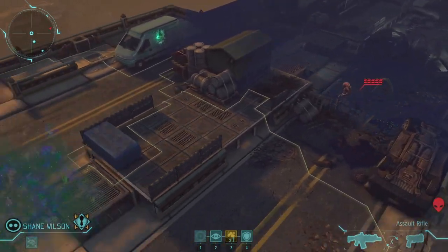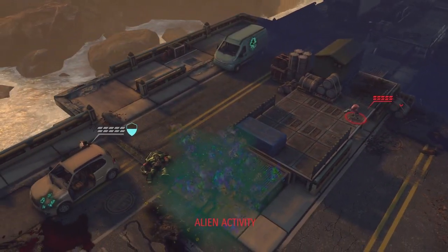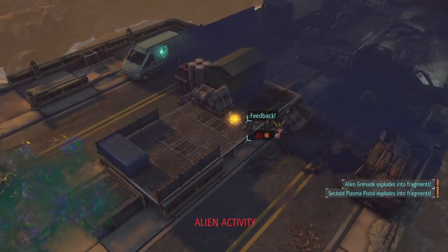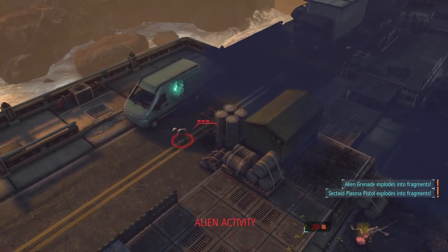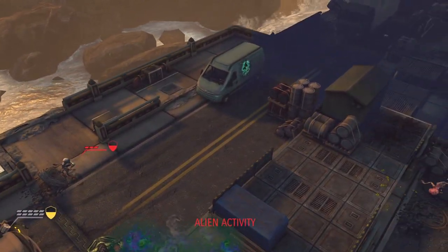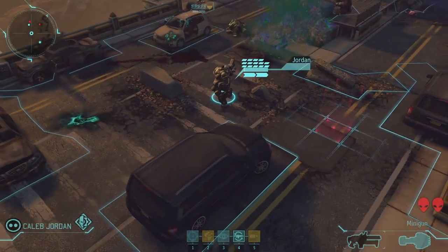Oh, this is a Sectoid Commander. You may remember him from XCOM Enemy Unknown. He has the power of Mind Control. But this one's in for a surprise. Our soldier has a Genemod called Neural Feedback. That's a brain modification that causes a backlash against psionic attacks.